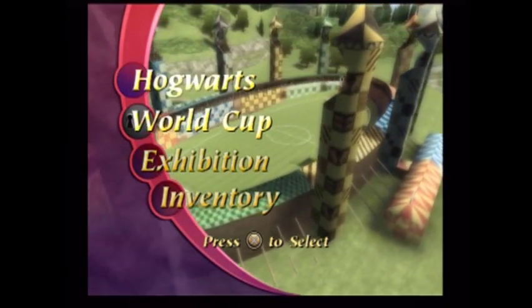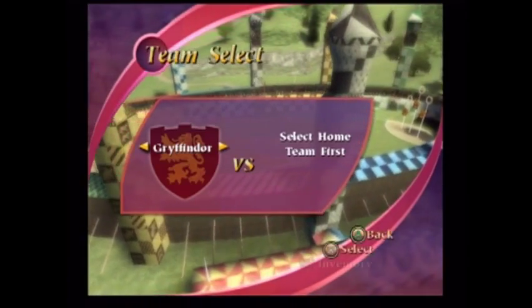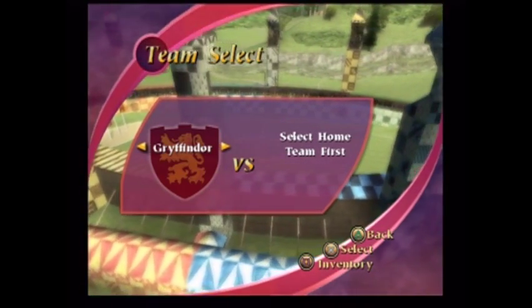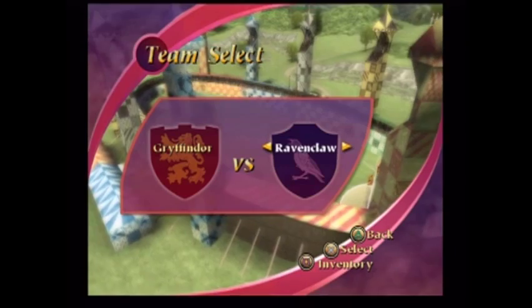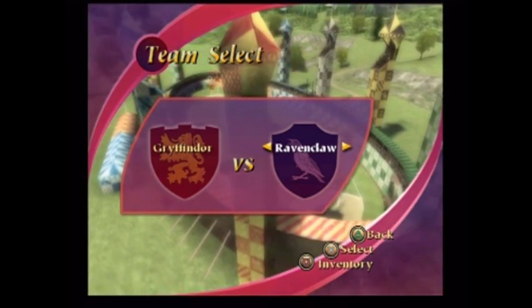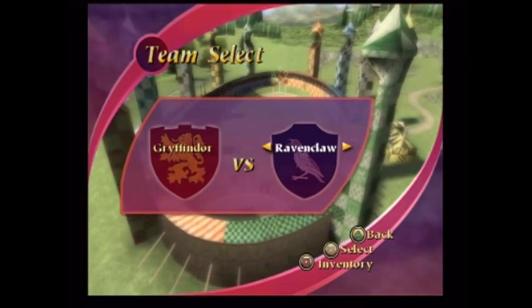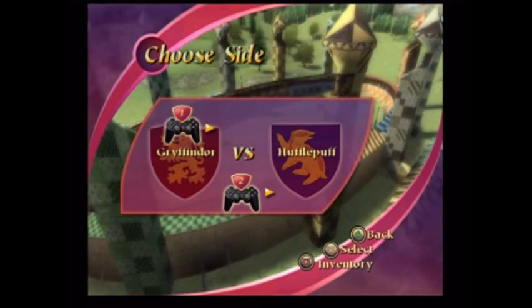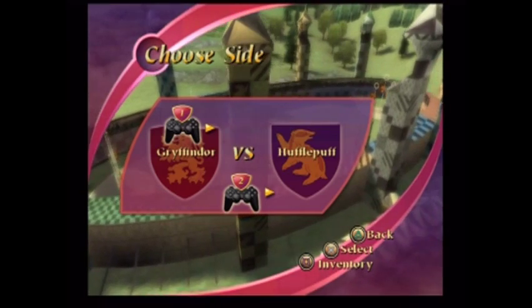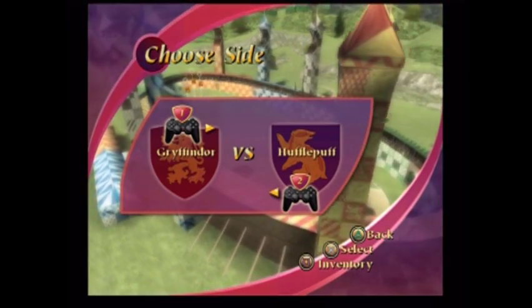I can't use the D-pad, that's weird. My D-pad is working — is your red light on? I don't think you're doing anything yet. Press start — select first, I guess. We're having some technical difficulties with the controller. Let's take it out and plug it back in. All right, we're back — technical difficulties are over, hopefully.